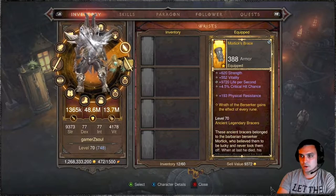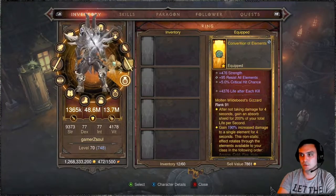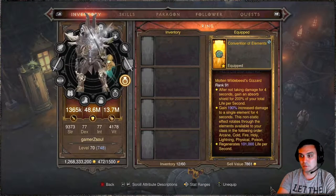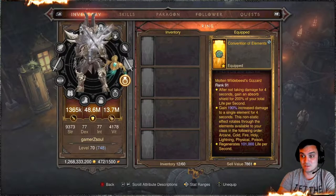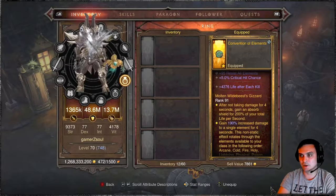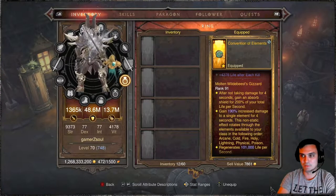If you pay attention to the left corner you'll see that Yin-Yang thing going to 10, which has increased my defense. For the wrists I haven't changed it — the Berserker gains the effect of every single rune, very nice. The ring is Convection of Elements — this is freaking dope. Gain 190% increased damage for a single element for 4 seconds. It rotates elements and deals a lot of damage. I tested it multiple times and my DPS drops if I take it off.